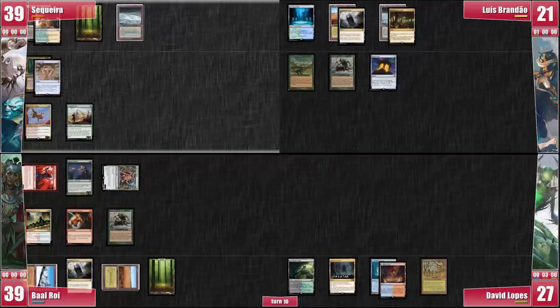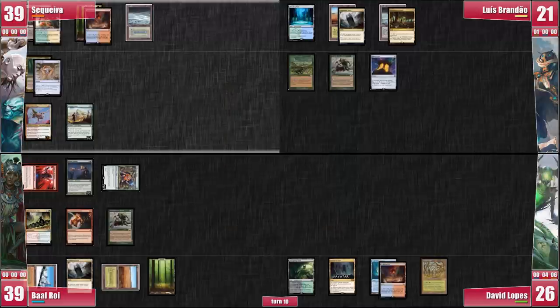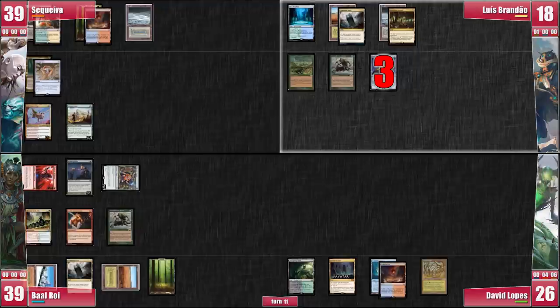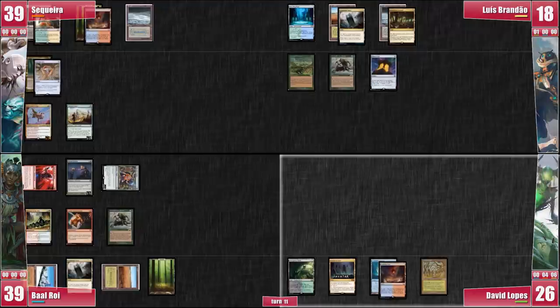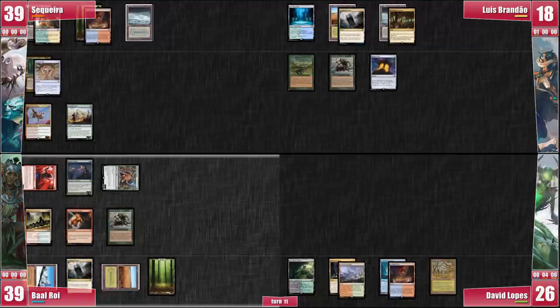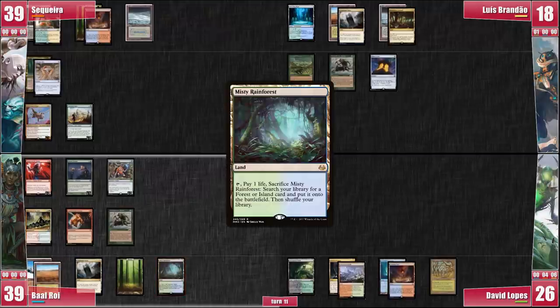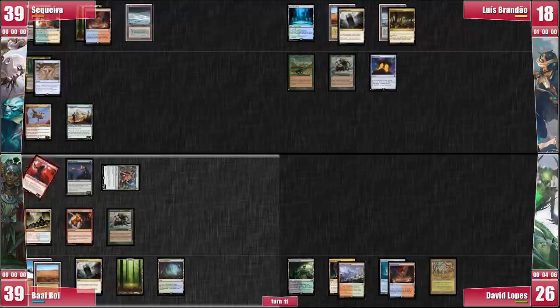I draw, play a Mountainous Scalding Tarn, attack David for 1 with my Commander, and pass to Luis. Luis takes 3 damage from Mana Crypt and passes with 7 cards in his hand. David draws for turn, plays a land, and passes. Baal is worried this game won't be interesting enough for our viewers — I assure him I can make it interesting in just a few turns. Baal draws for turn, plays a land, and goes to combat, sending Magus and Oof at Luis just like last time.